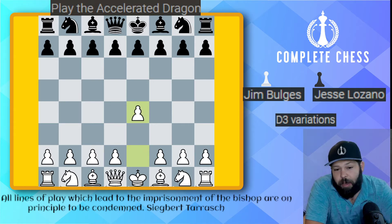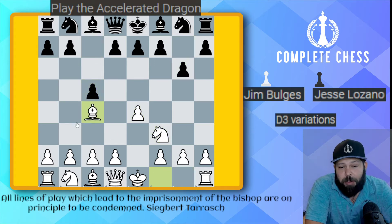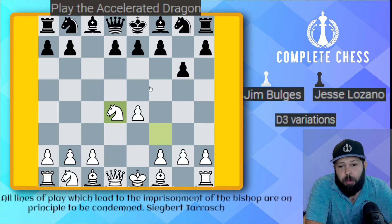James started off with e4, c5, knight f3, g6, bishop c4. And already, like I said, this is for those who don't really know the line too well. The main line would be going with d4, c takes, knight takes, and there are other variations like pawn c4 or bishop c4 — the Morra Gambit or bishop c4 are some of the main ways to play against the Accelerated Dragon.